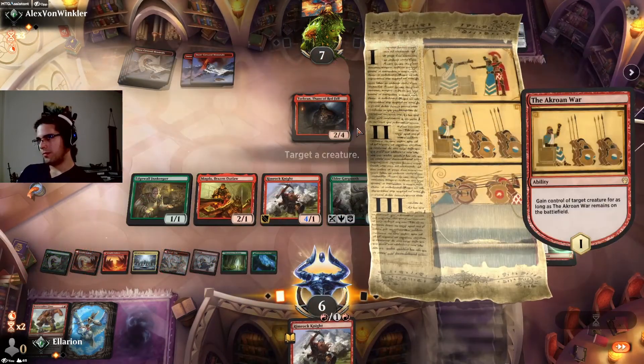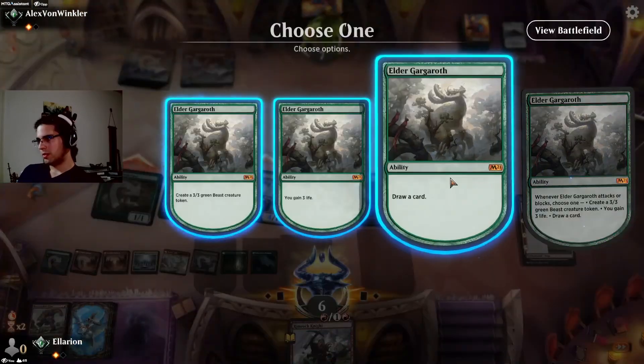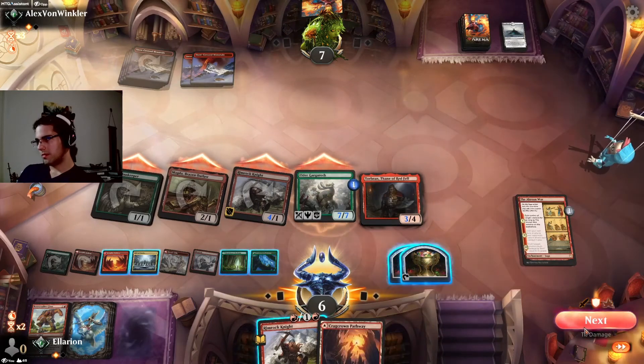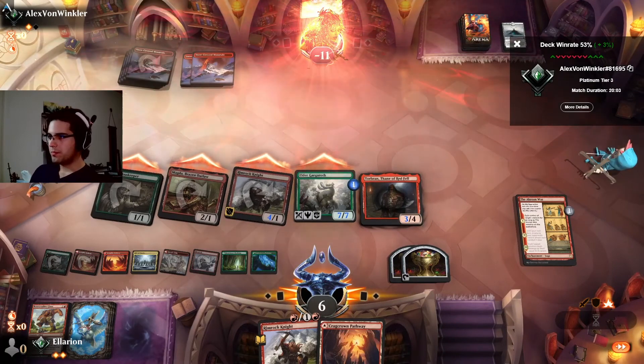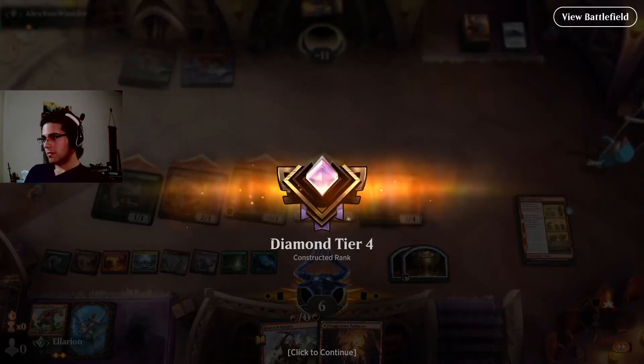Let's just use our cards to their fullest here. Make a 7-7 Gargaroth — I don't think there's anything they can do about that unless they run an Akroan War. If they do have an Akroan War, we're in a bit of a tight spot. Torbran is not going to get it done. Our Akroan War will. Good game. Trigger, trigger, trigger. And die. Nice. And yes, that game got us into Diamond. Not too shabby.